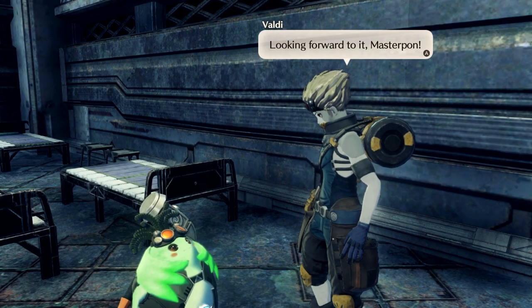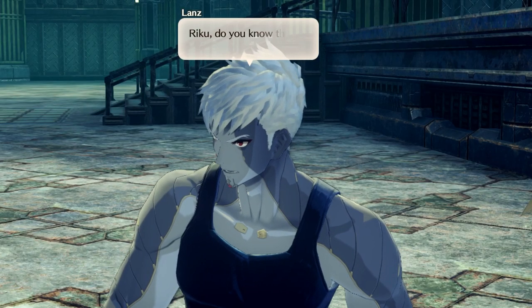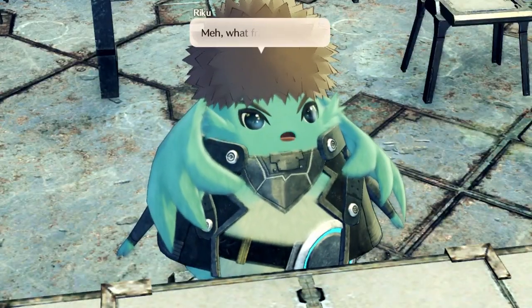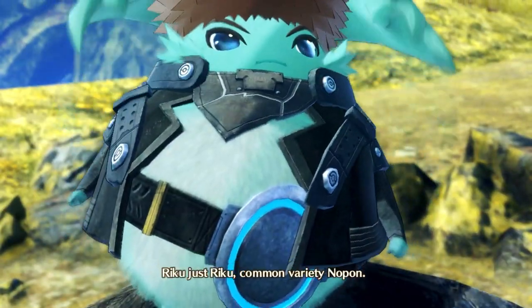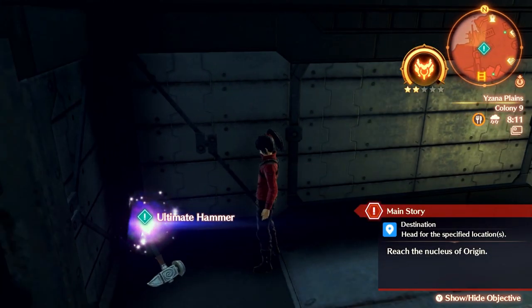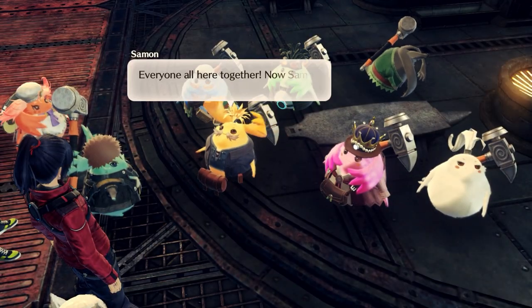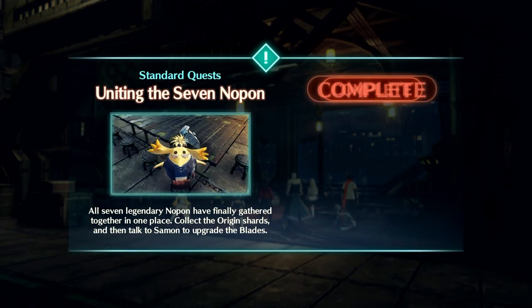Fixy Fixy will then head to the city, and the final Nopon will be locked behind the discussion you just obtained. Initiate that, and Riku will reveal himself to be the final Nopon who can wield the hammer — as if he wasn't mysterious enough already. Head back to Colony 9, pick up the hammer he left leant up against the corner of the wall, head back to the city and speak to Mr. Salmon, and Uniting the Seven Nopon will then be completed.